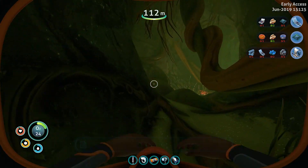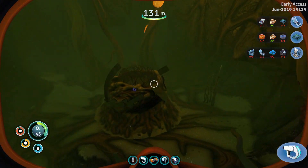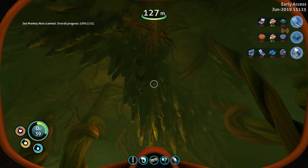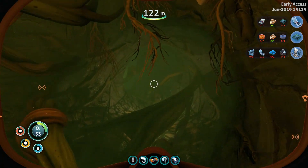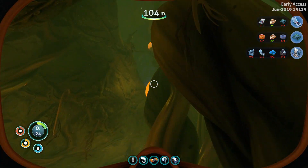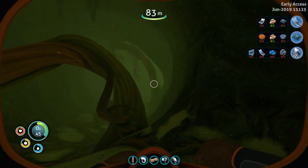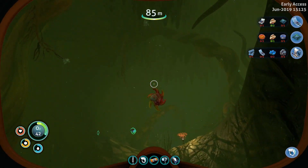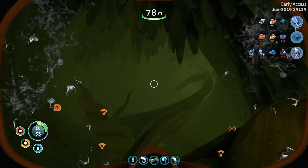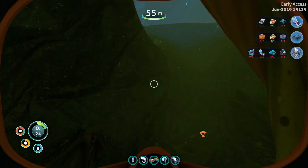There is a purple bubbler down in these caves somewhere, which would allow us to extend our time down here. Oh, can we scan this? We can scan this — that's one of two. We should be able to get back up to the surface pretty easily from here. We're good now. Silver and gold.